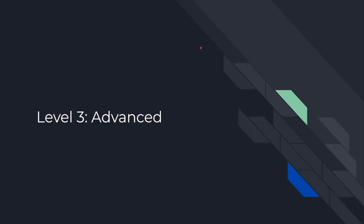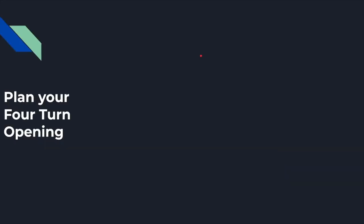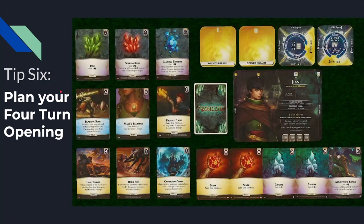My level three tips are advanced — as in, how do I win more consistently? You're winning most of your games and want to try to win as consistently as possible. My tip number six is to plan your four-turn opening. You can count cards in hand and count every single one of them. In the case of starting a game, I think it's a good idea to ask: what are my first four turns going to look like exactly?